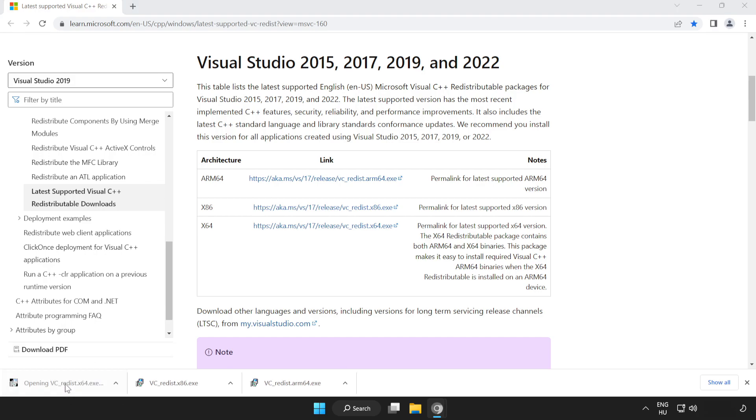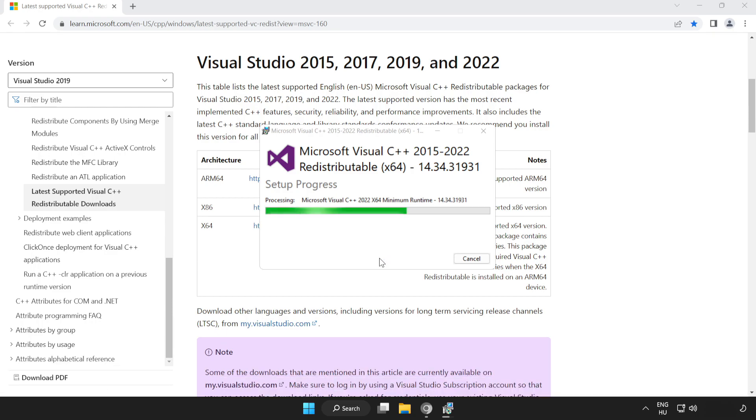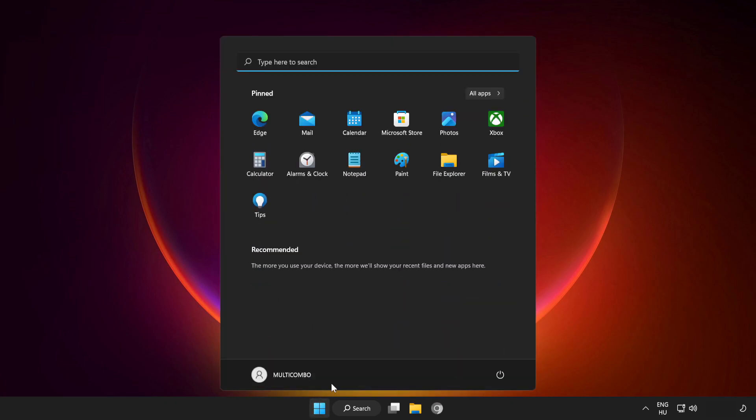Repeat the installation process for the remaining files. When all done, click Close, close the internet browser, and restart your PC.